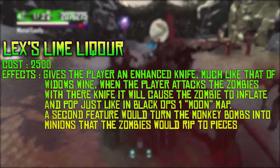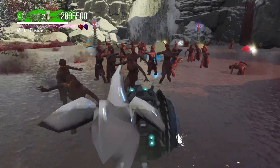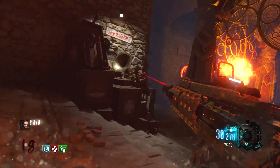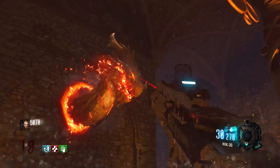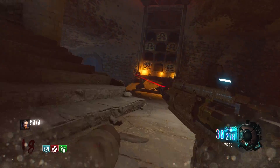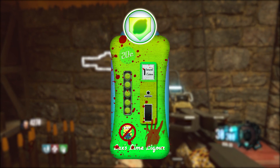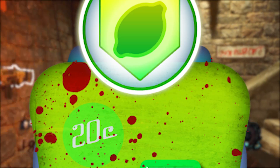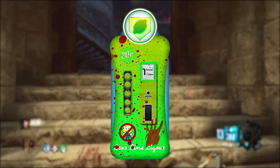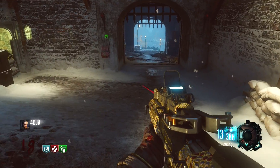I think it would be really powerful to use, and I really like that — it would give you a ton of points. This perk kind of seems overpowered. A second feature would turn the monkey bombs into minions that the zombies would rip to pieces. That is probably one of the best perks I think I've ever heard of. My favorite part is not only just the perk's effects but the way the perk machine looks — I'll put it up on screen right now. It is only 20 cents to have this beautiful masterpiece of a perk.